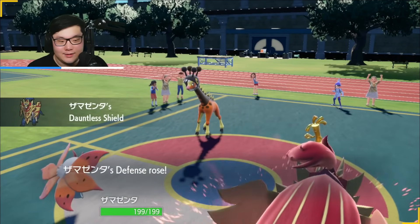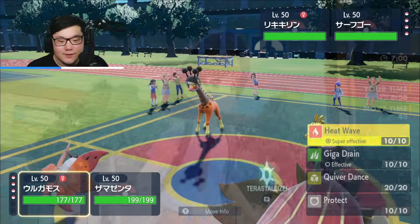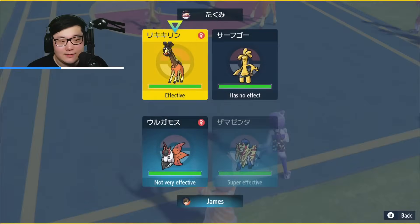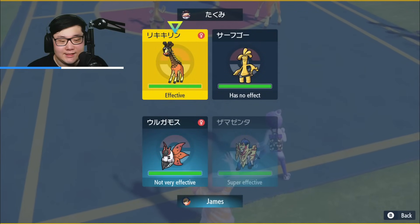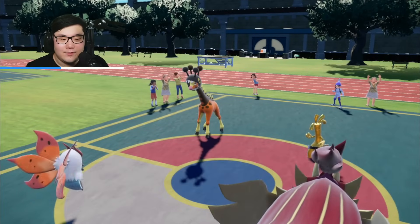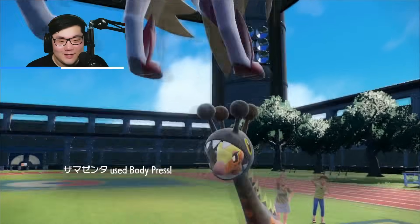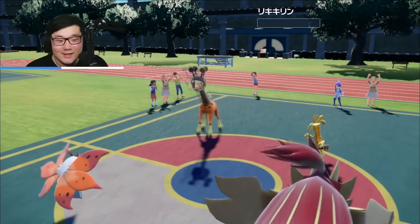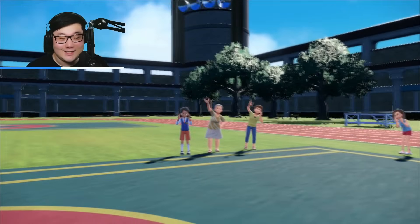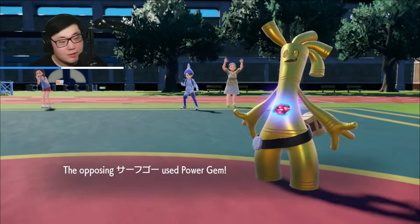They lead Furigraf and Gold. I lead Zamazenta plus Volcarona. I think this is a safe Heatwave and Body Press — I like the immediate damage into the Furigraf, especially since the Gold is not putting on any offensive pressure. Heatwave missed the Gold, which I would have loved to hit, but Body Press still picks up the knockout on Furigraf immediately.